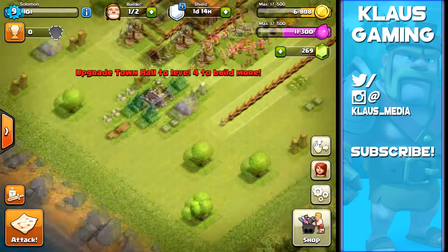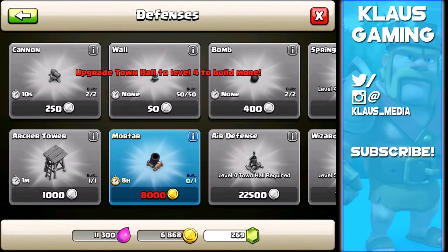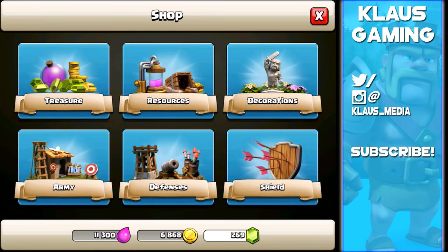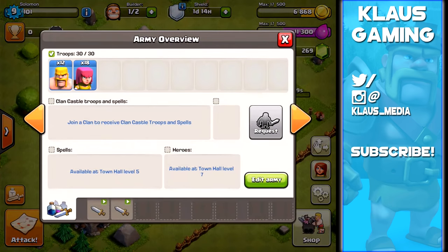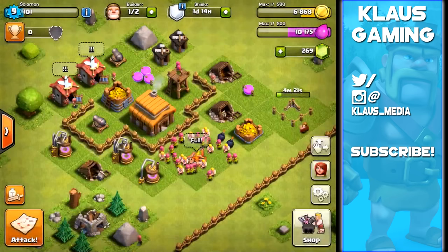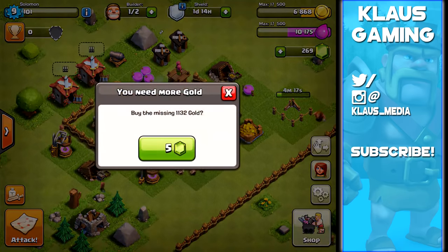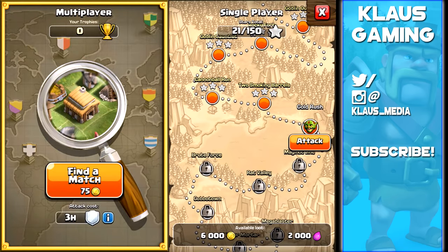We can't build more walls until town hall 4, so we're definitely not rushing to do that. We need more gold to start the mortar and more elixir to start the laboratory. We need to do a little attacking to get more gold — specifically about 1,100 more gold — so we can start that mortar, which is an eight-hour upgrade, and include it in our new base.